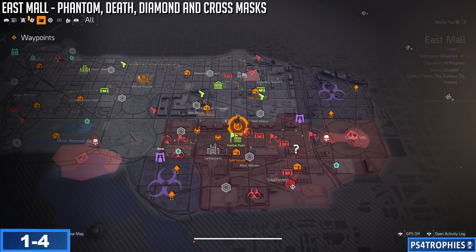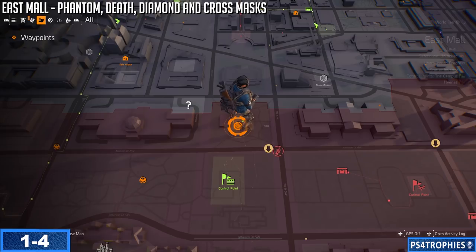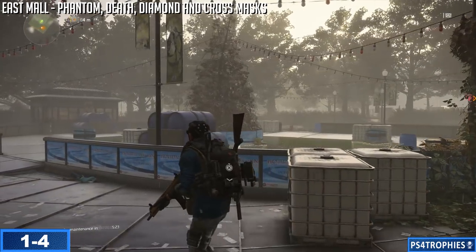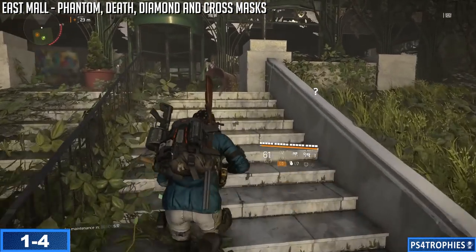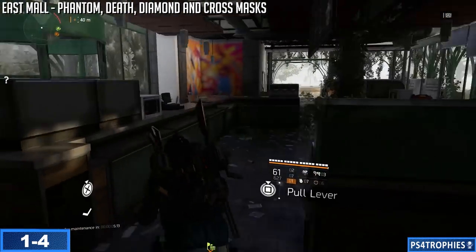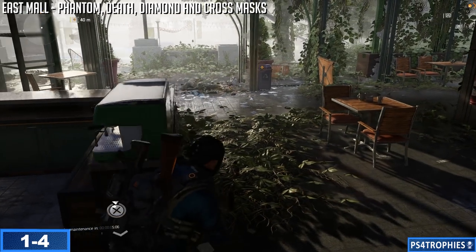Let's go to East Mall — I'm going to show you the first four, because you get those all at the same place. We're going to get the Phantom, the Death, Diamond, and Cross masks. We're at the very top of the East Mall in the center. We need to go into the pavilion here into this little coffee shop — there's going to be a lever that you need to pull.